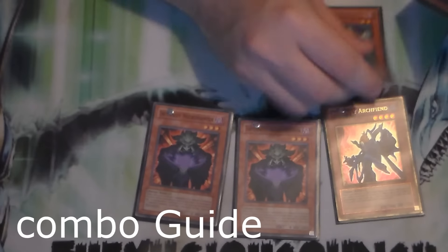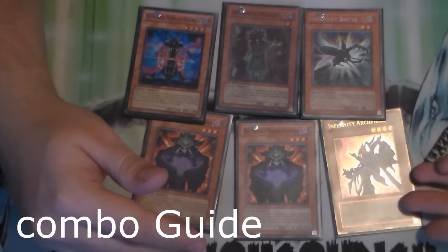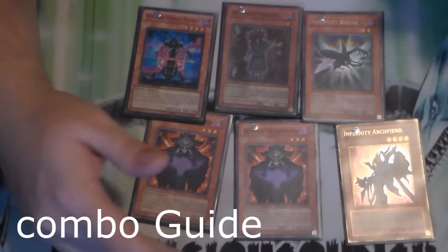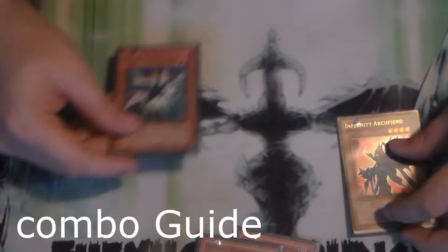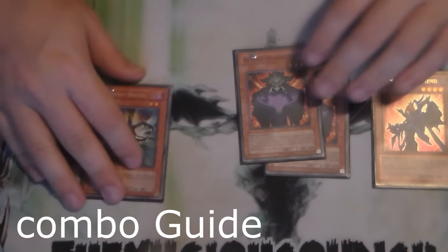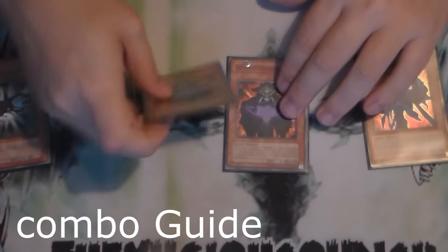Let's talk about Infernities in general and why we're running Beetle. If Archfiend was still at three, I could do a Cyber Dragon Infinity guide, but that can't be done right now because I'm not 100% consistent — we'll save that for later. These Necromancers and this Archfiend are going to be the primary things you're working with. We lose a lot of power with the limitation of this card. It's been limited forever, so you just deal with it.